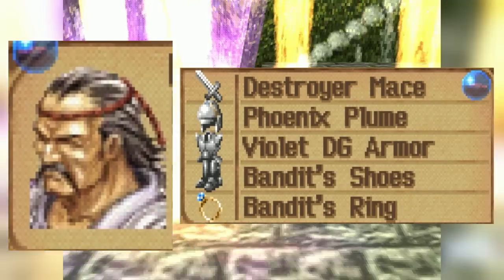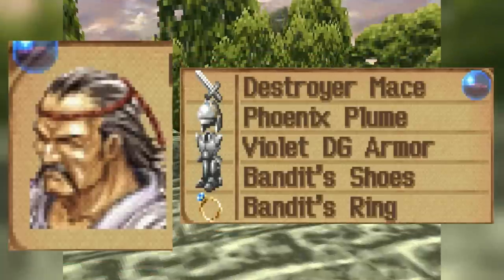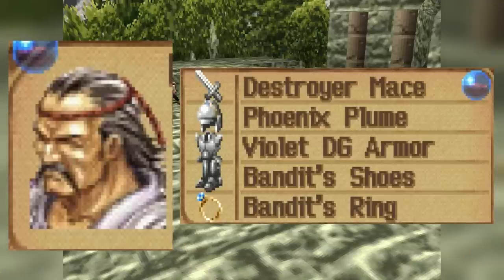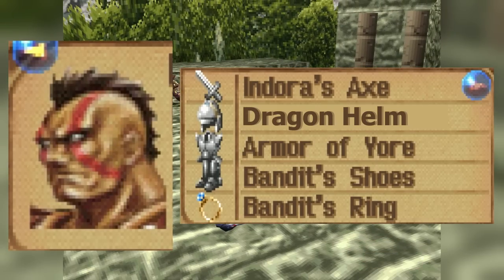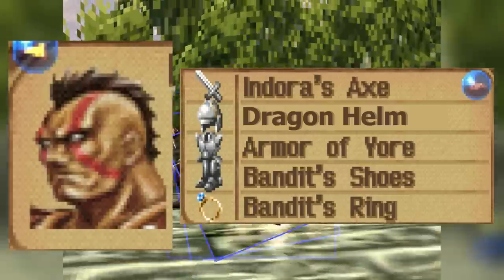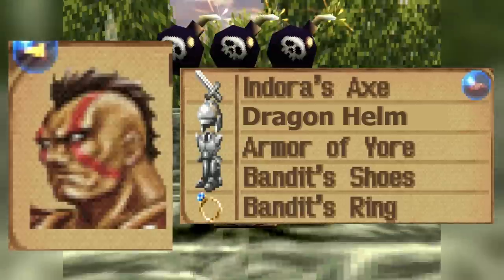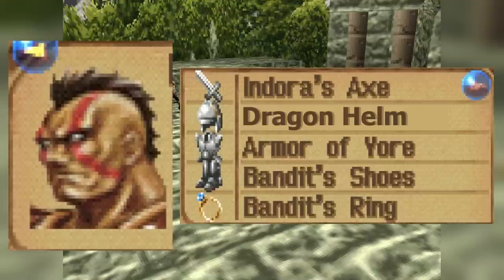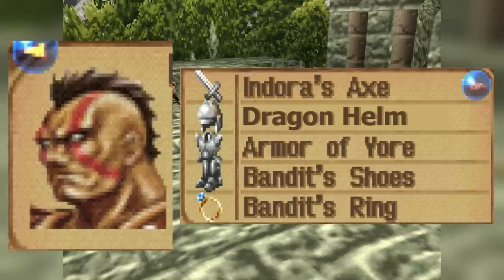For Hashel, give him the most powerful weapon, the Phoenix Plume helmet with a Soul Headband, purple Dragoon armor for the mixed defenses, speed items for shoes, and a speed accessory. Grind up your additions to max and he will hit really hard. Kongol wants to smash, so give him his most powerful weapon. He'd love the Dragon Helm to help with his magic defense — every single point of magic defense matters for him. Give him the Armor of Yore — it has 10 more points of magic defense than the Giganto armor and makes more sense. Then give him the speedy shoes and the speedy ring and he's good to go.